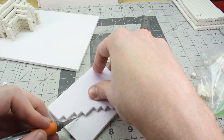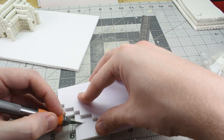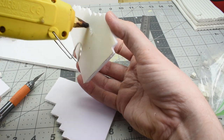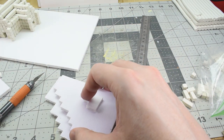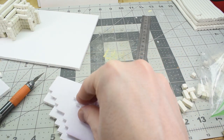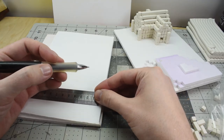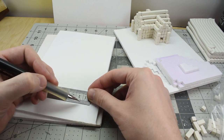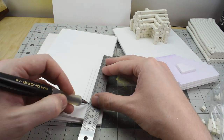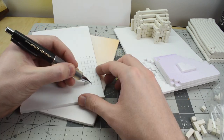Now I'm just cutting out the layers of grass and gluing them down to build up the terrain. Here I'm just marking out a quick grid and then I draw out the areas a little darker that I need to cut out. I actually did this for most of the pieces.